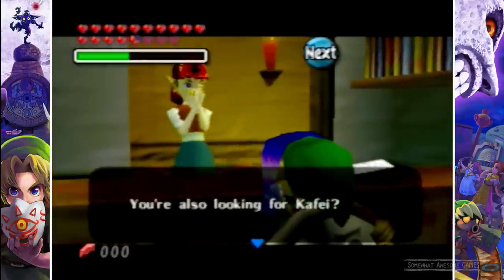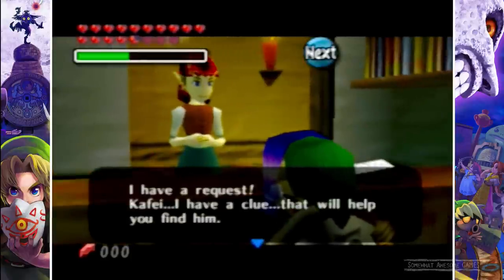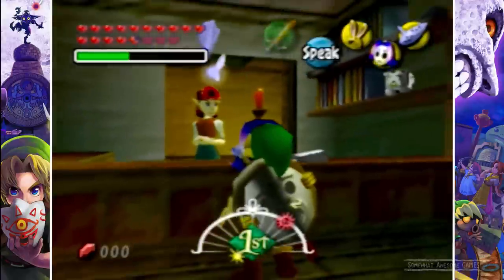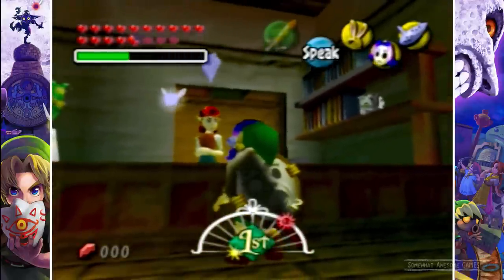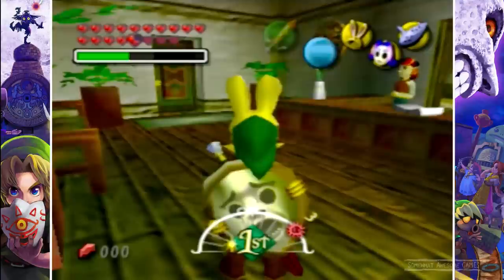Now we're going to check on the Kafei mask and chat to her. 'You're also looking for Kafei — I have a request. I have a clue that will help you find him. Tonight at 11:30, please come to our kitchen. We'll talk then.' So now we've started our little Kafei hunt. We've got a key which will help us flesh out the story a little bit.